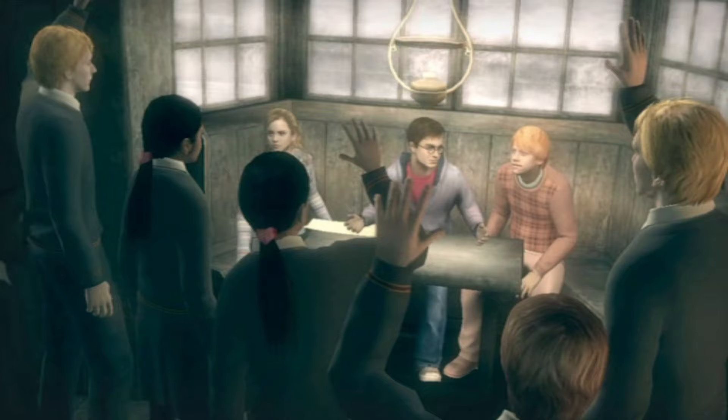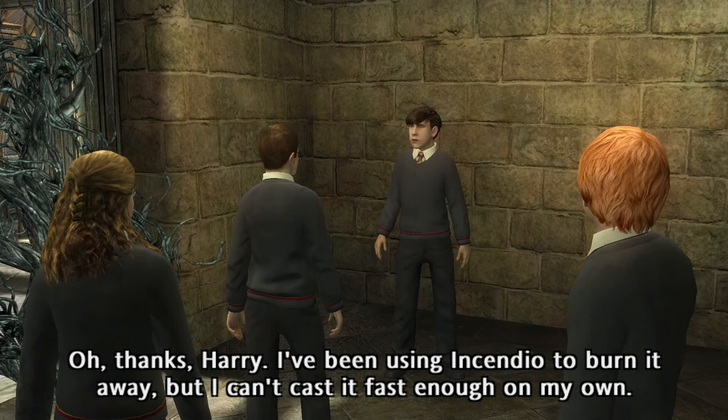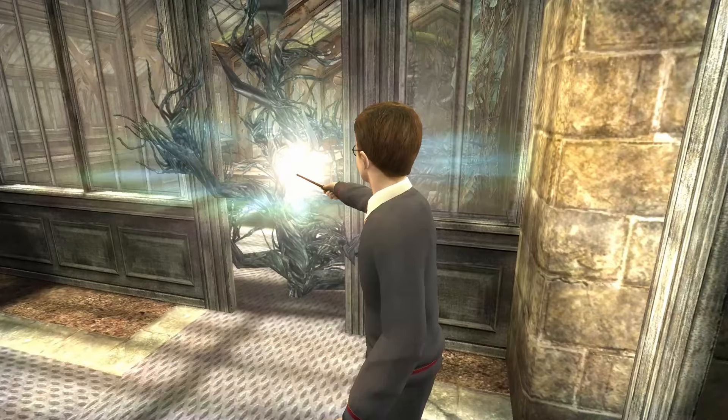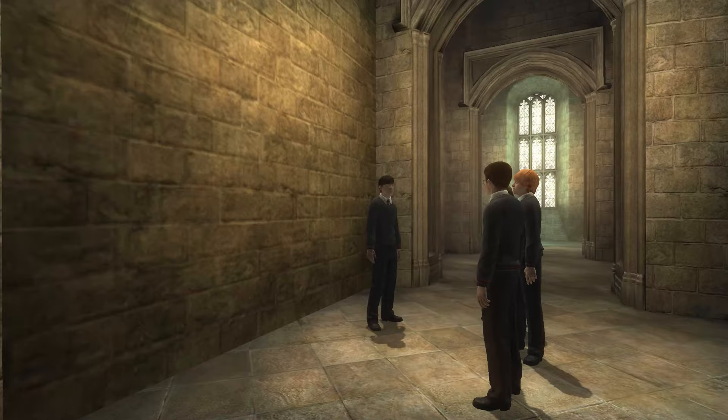They practice Incendio by burning the bathroom to the ground, and Harry is apparently already forming Dumbledore's army. We are burning through the plot here. We apparently need to find Neville for some undisclosed reason, and finding him, we help him set fire to the Herbology greenhouses. There's a lot of arson happening for a kids game.